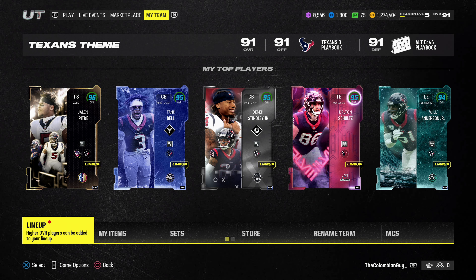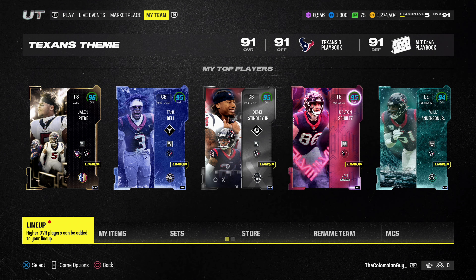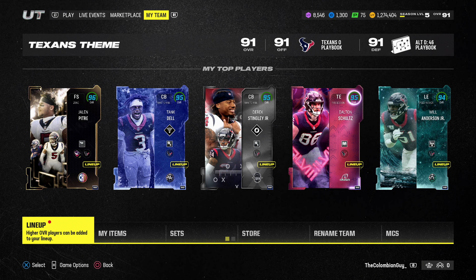That 82 overall running back at kicker that we've been using. So that's what the squad is looking like, everybody: 91 overall Texans Team Team. We are rocking. We're at 51 out of 50 Texans chemistry right now. With all that being said, let's jump into a game. Let's see what this defense can do. I don't know how we have a 91 overall offense and a 91 overall defense, because I think the defense is way better than the offense at this point. But it is what it is — let's jump into a game.